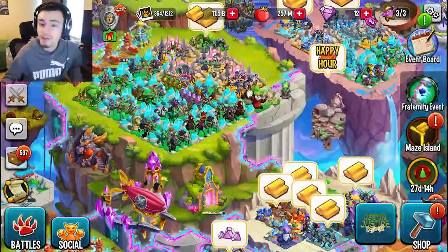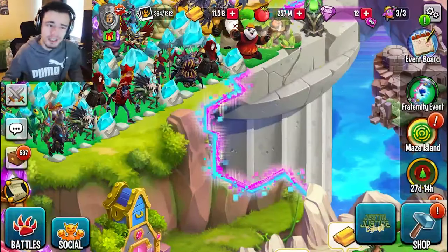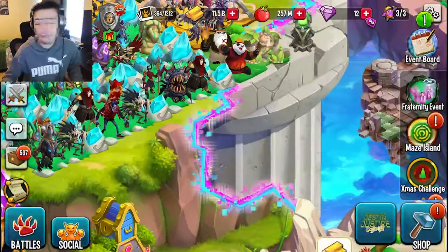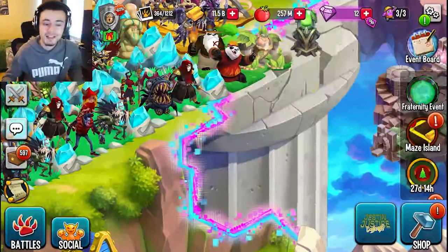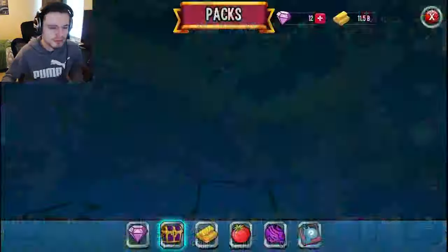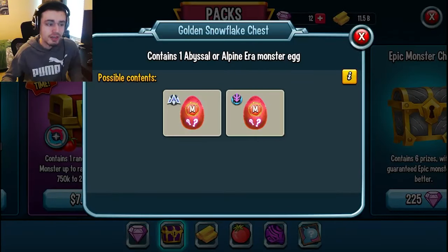You can also get chests and a golden snowflake out of Monster Wood. It will be right here on your game if you're on mobile, but if you're on PC you actually cannot watch ads in Monster Wood because there are no ads on PC — so make sure to log into mobile to do this one. Watch ads in Monster Wood to get free chests as well as free golden snowflakes. Golden snowflakes can be brought into the Relic Forge and exchanged for a Golden Snowflake Chest where you can get a free mythic — even Alpine Era — which is very good.